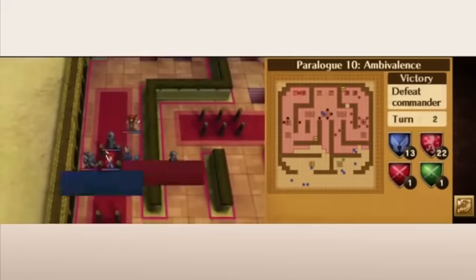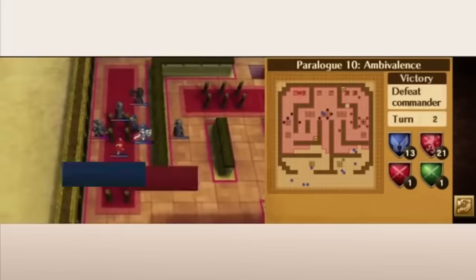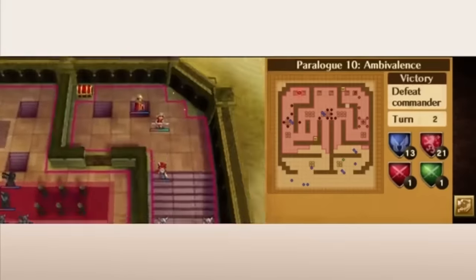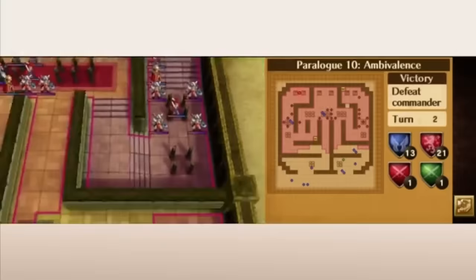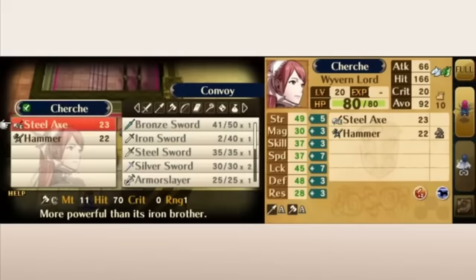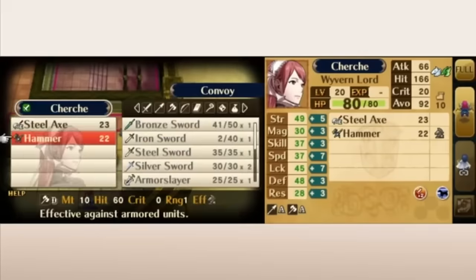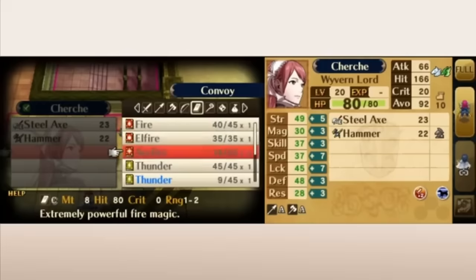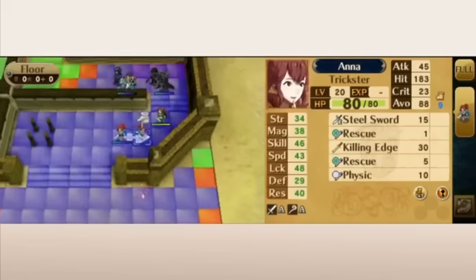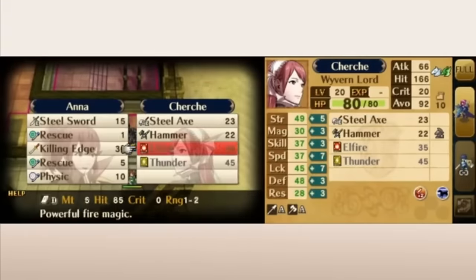Fire Emblem Awakening recruitments are up next and they're mostly pretty standard with the exception of Severa. She starts as a green unit and you need to protect her while she marches towards a villager. She's pretty at risk of death, but she is a green unit so she's a legal target for the rescue staff, and you can use that to keep her out of danger while you clear a path for her to go talk to her buddy Holland. This is a cool chapter in concept — it plays out like an escort mission, and Severa charging forward with little regard for your efforts to hold her back is perfectly in character for her. I would love to see this type of recruitment explored again in a future map.